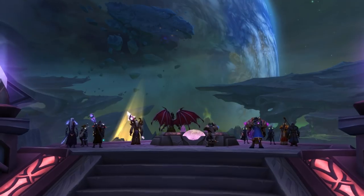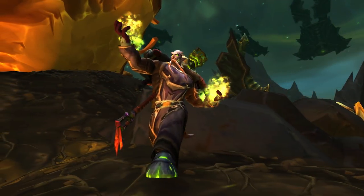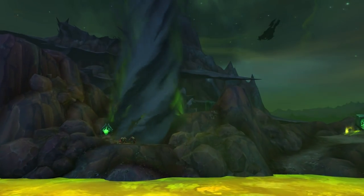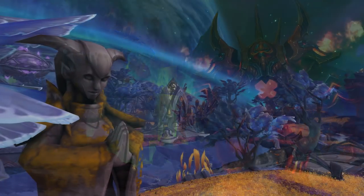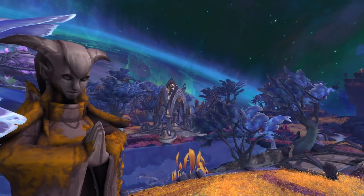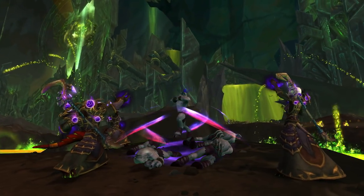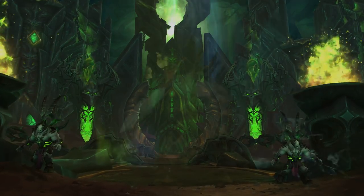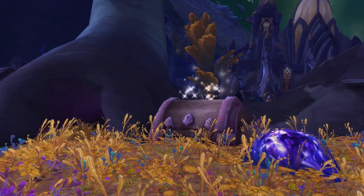Once you arrive, you can begin to explore the area, but be warned — demons patrol every last crag, and it will seem as though the planet itself is out to get you. You'll explore the deadly surface, ascend to the ancient ruins of an Eridar city in the sky, and battle into the planet's core to face the heart of corruption. There are three areas to explore, with new world quests, rare elites, loot drops, and treasures to discover.